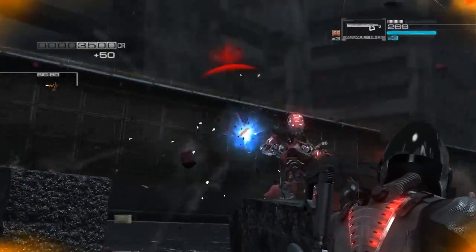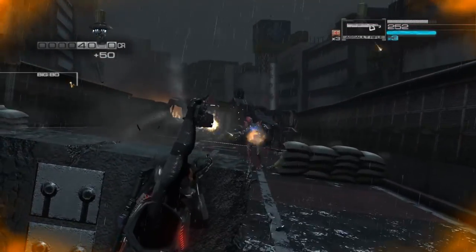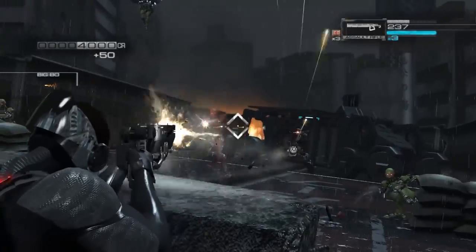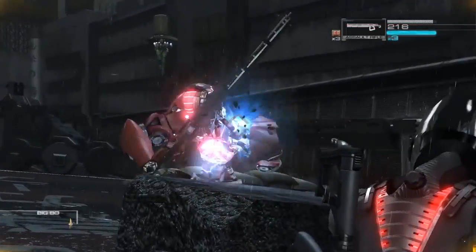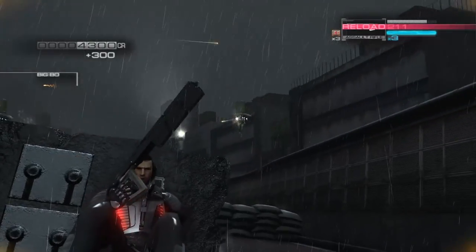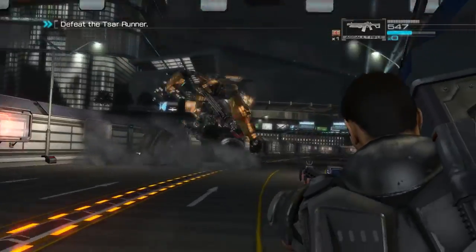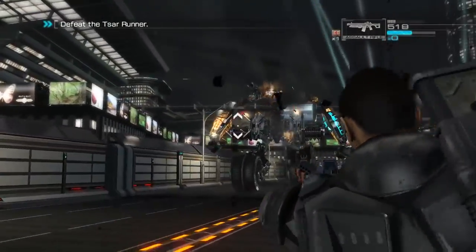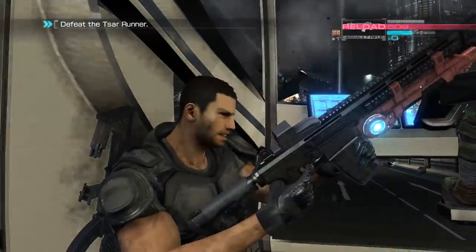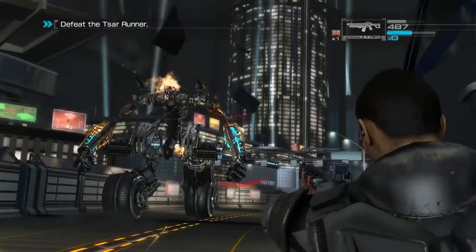Developed and published by Sega, Binary Domain was released for the PlayStation 3 and Xbox 360 in February 2012. Devil's Details handled the PC port, which released in April of that same year, and that's the version I played for this review. Binary Domain is a squad-based shooter where you get to take down robots, and one of the highlights is the option to issue voice commands to your AI teammates through a microphone. Let's take a look at what makes it different compared to its contemporaries.